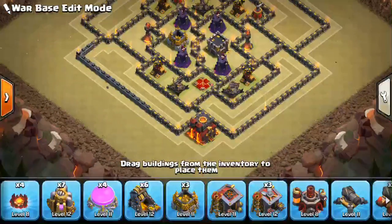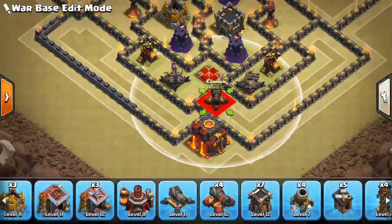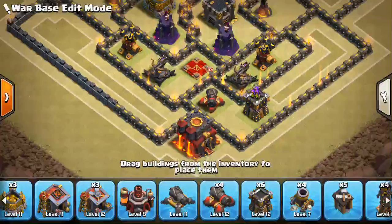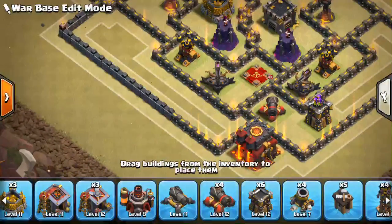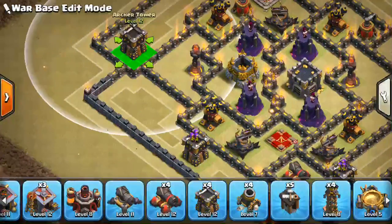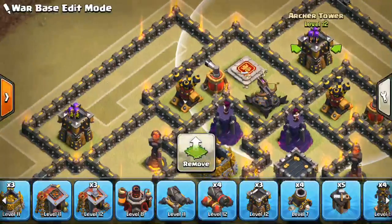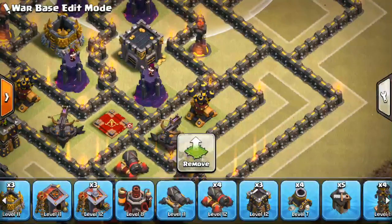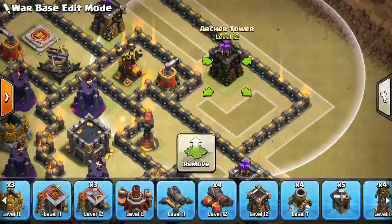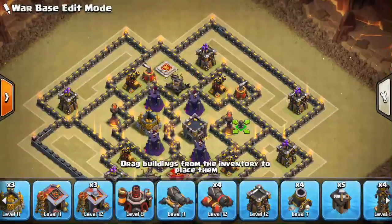So the two air sweepers are defending against air from that side. Everything looks pretty good. We can throw a cannon right here. Let's keep these archer towers spread out just to kind of help grab some minions or baby dragons, or stuff they use for the funnel in terms of air troops. We'll just kind of keep them spread out - doesn't matter a whole lot, just because there's nowhere to hide them. There's not really any places that aren't close to the outside, although we could sneak one right there which is kind of more protected.